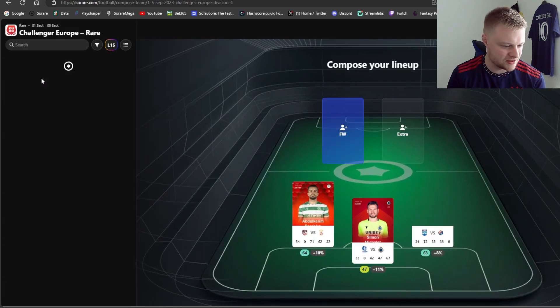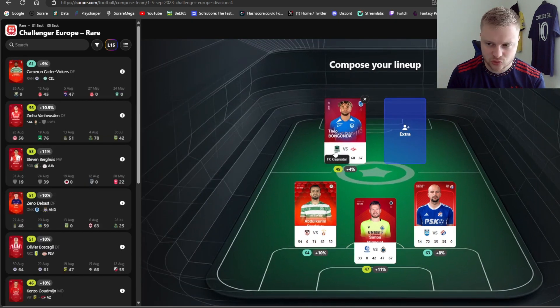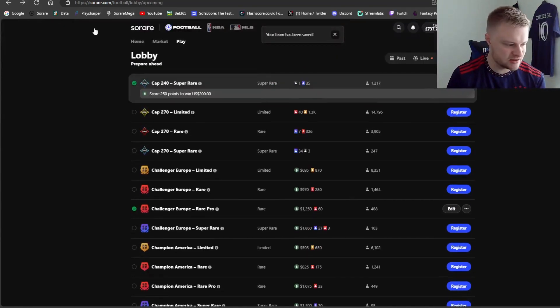Challenger bears next - I've gone for Mignolet and Bongonda. Mignolet's got a tough game so not expecting too much or a clean sheet. Bongonda's got quite a tough game against Krasnoyarsk who I believe are top at the moment. Not for Music and Van Houtten as the extras. For the captain choice I'll probably go Music just because he can get decent scores - maybe Bongonda is a toss-up, but Music is capable of getting those 70s and 80s scores.